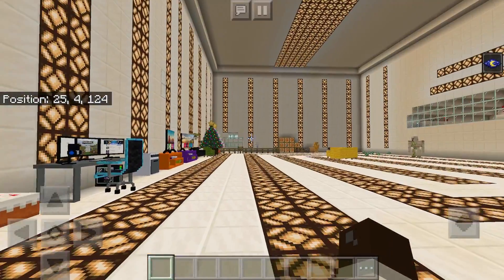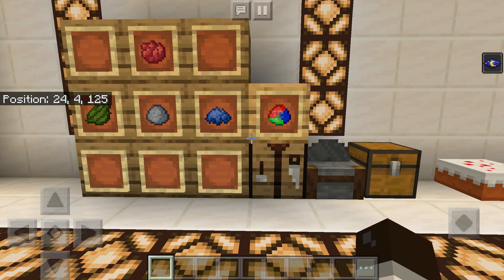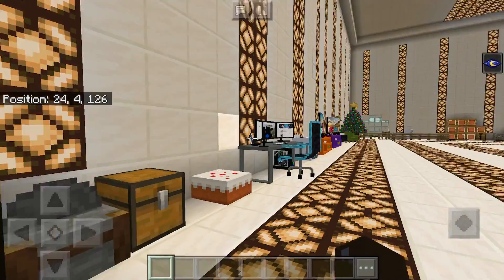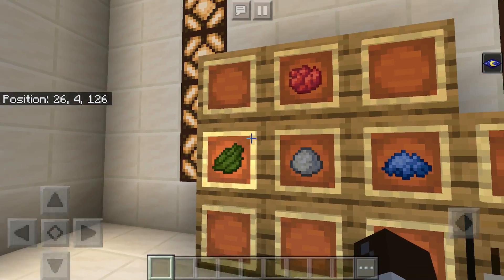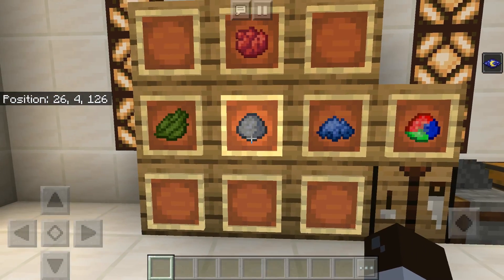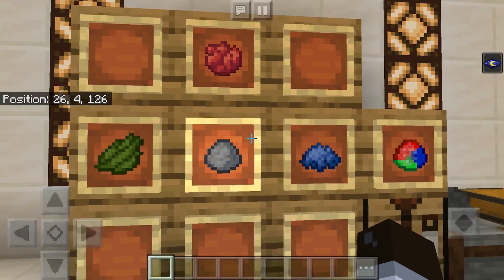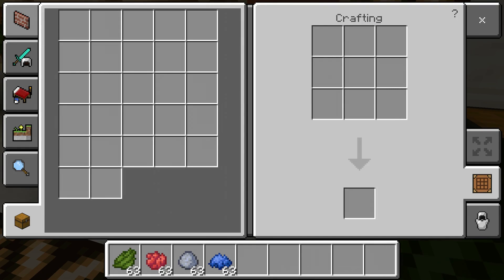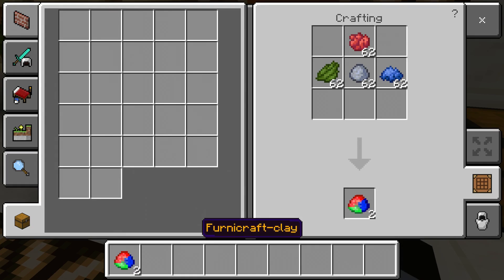In order to get a lot of the stuff that you see in this room — and there's over 200 items, so I can't go over all of that — you need to get some Furnacraft clay. Furnacraft clay is crafted using this recipe: some green dye, red dye, blue dye, and clay in the middle. It doesn't matter what order you put the dyes in, but the clay is always in the middle. We can go ahead and craft ourselves some Furnacraft clay.